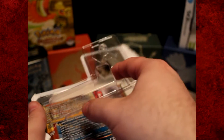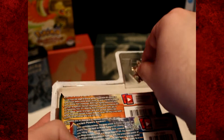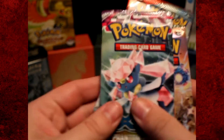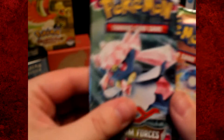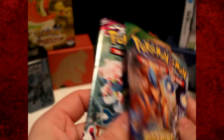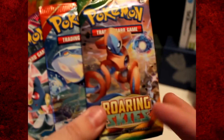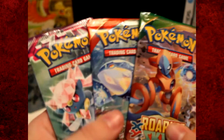So here we go. We've got ourselves the packs right here: a pack of Phantom Forces, Primal Clash — and again it's a Kyogre pack art. Kyogre is just following me around! And we have Roaring Skies right there.